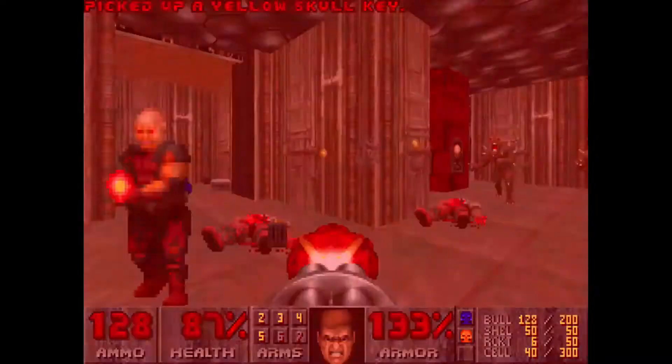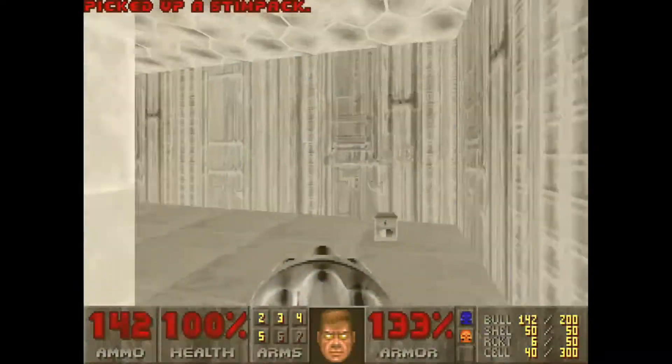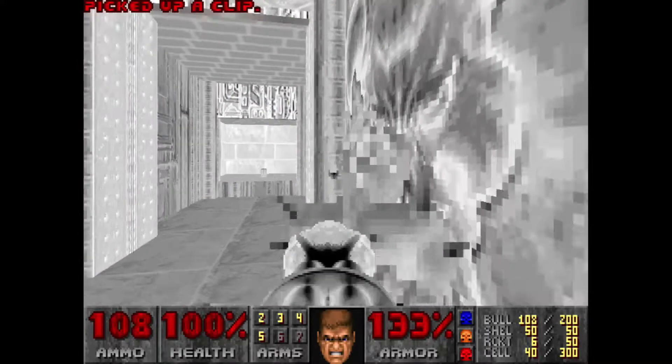Grab the yellow key, and then wait until you have a decently clear shot to grab this invulnerability and go to town. Because you have to use this timed invulnerability and treasure every single second of it — it really adds up. Just look at all these enemies. Imagine playing without invulnerability. It would be insane.